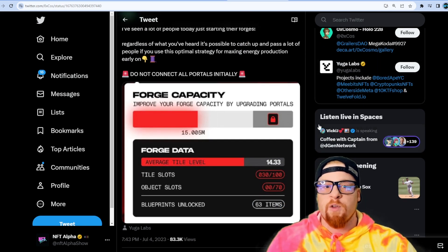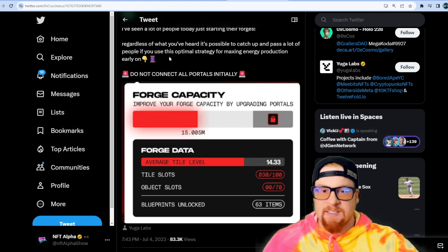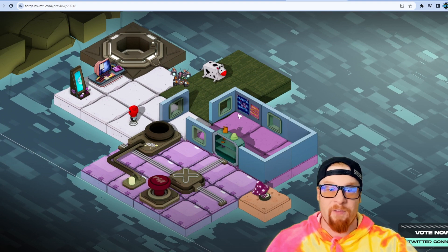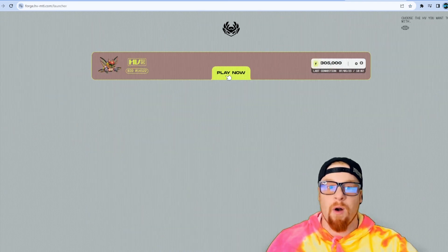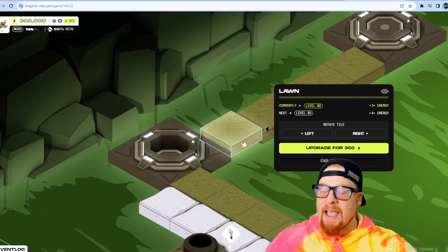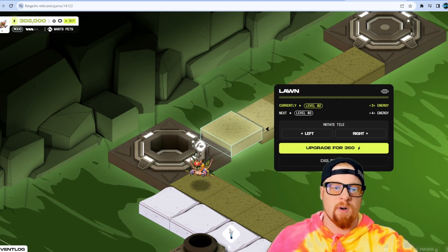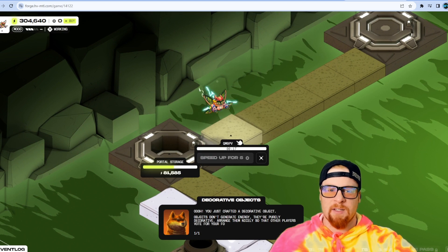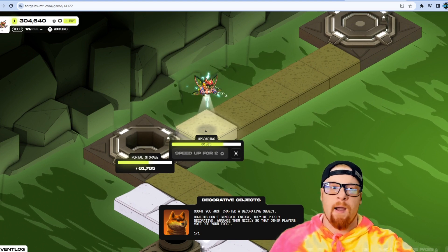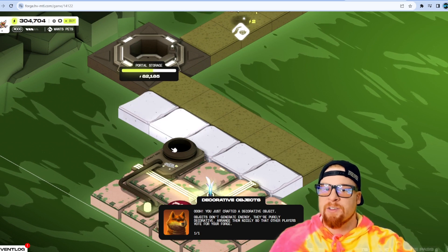Let's check out this thread by @oxcosmos. A lot of people just starting their forge today — regardless of what you've heard, it's possible to catch up and pass a lot of people using this optimal strategy. Do not connect all portals immediately, otherwise you'll be left upgrading all those tiles, which takes forever. A level-14 tile costs 114,000 energy to upgrade; a level-3 tile is only 360. You can exponentially grow early before reaching the point where it takes an hour to upgrade any tile.